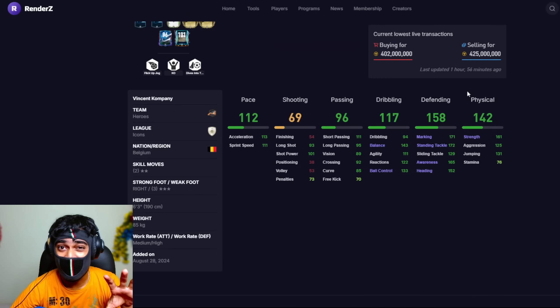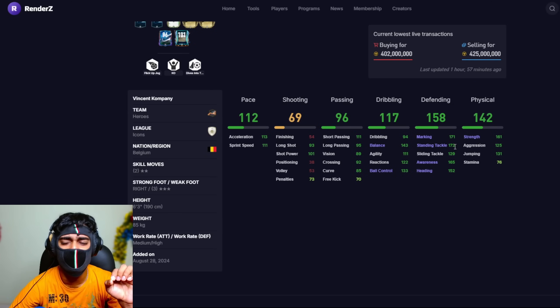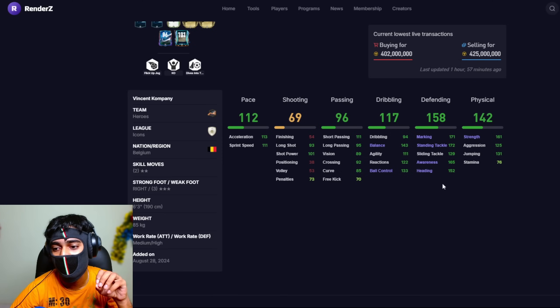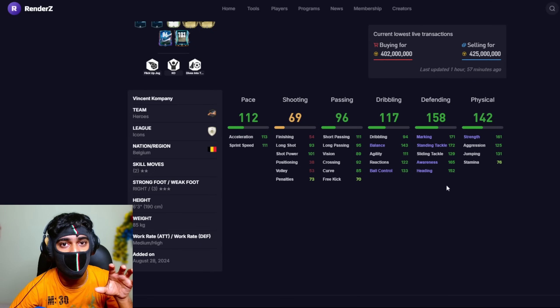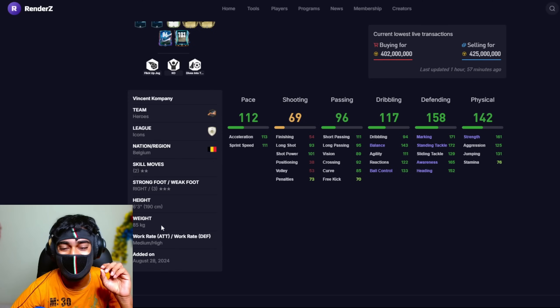Next we have Vincent Kompany at 101 overall. The stats his max-ranked item offers include dives into tackle, 171 marking, 172 standing tackle, and 165 awareness. He doesn't have power header, so he probably won't score loads from corners, but he has 161 strength, 6 foot 3 inches of height, medium attacking work rate, and high defending work rate.